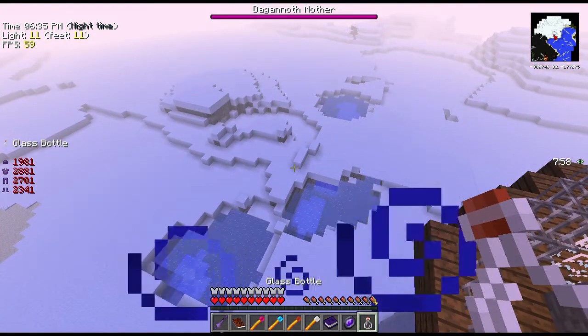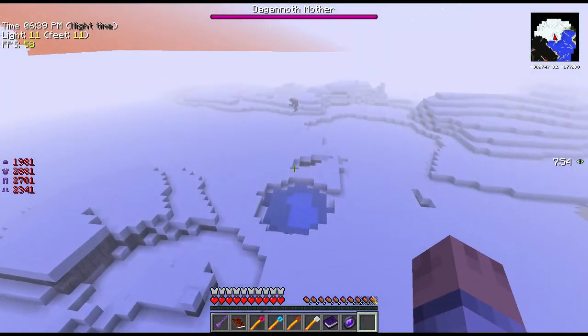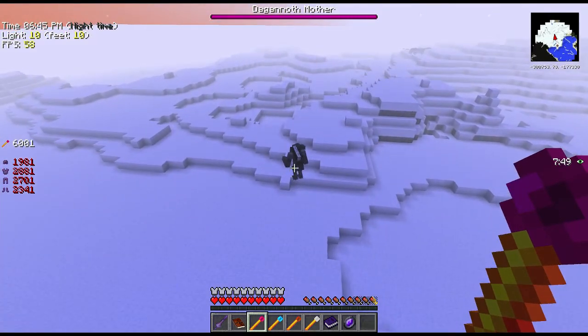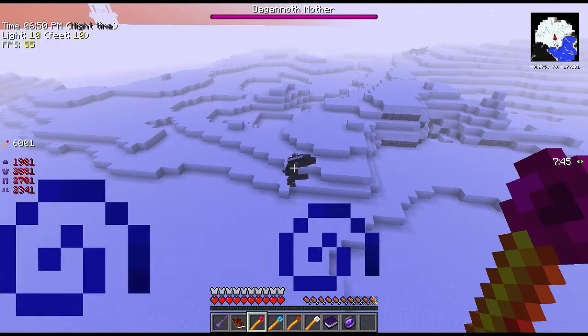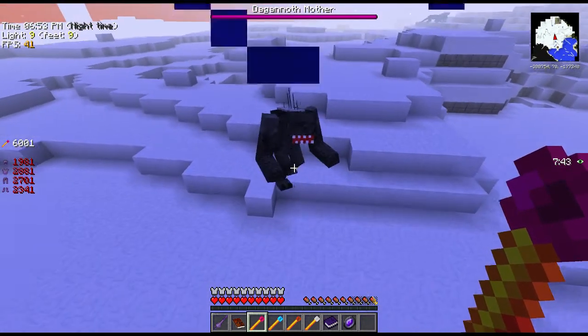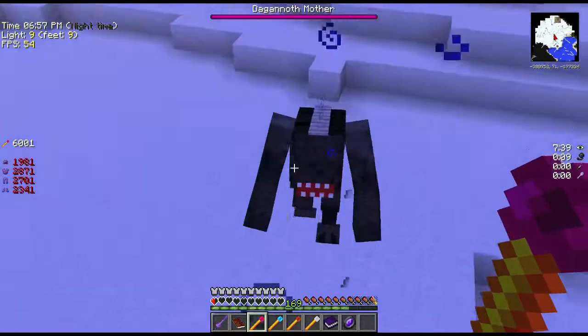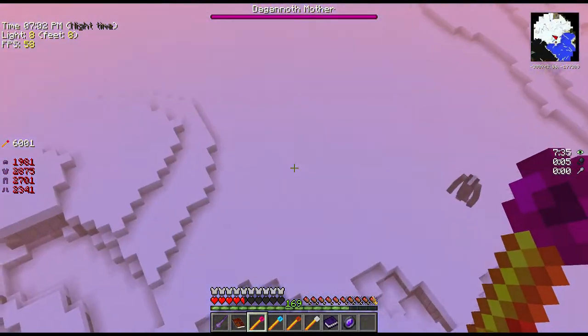I was going to test the staff on a regular mob when I suddenly realized — the boss is right here! I thought it would be down in the basement. Holy smokes, it got me down to two hearts immediately. I guess we're getting started!